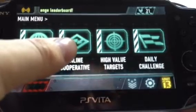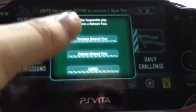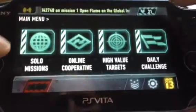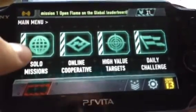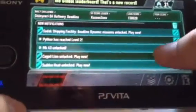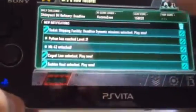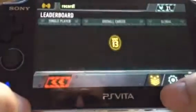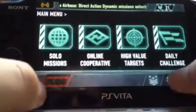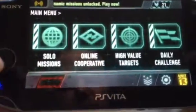Here you have your online cooperative play where you can play with a friend. I currently do not have access to it as I did not have the online code, as this is a rental copy. Here we have the solo missions, which is essentially your single player campaign. Up here we have our leveling system — I'm currently level 21 — and your notification bar which tells you different things you've achieved and unlocked. Down here you have your high score bar and leaderboard. You also have your settings button where you can set inverted or standard controls.